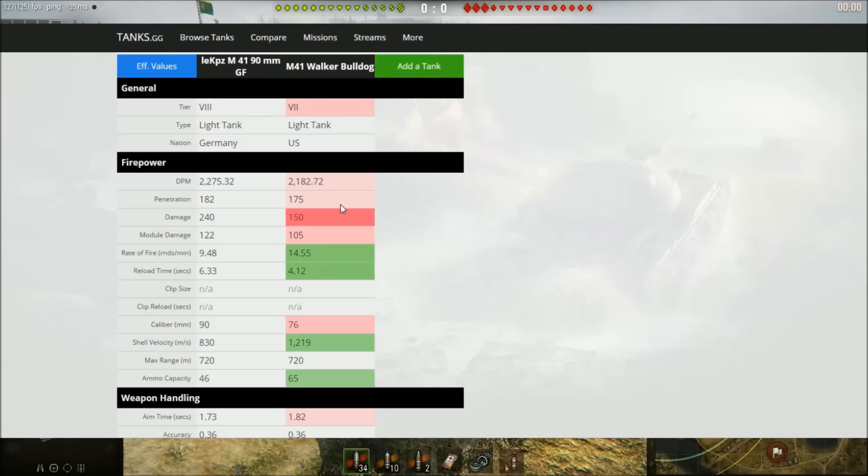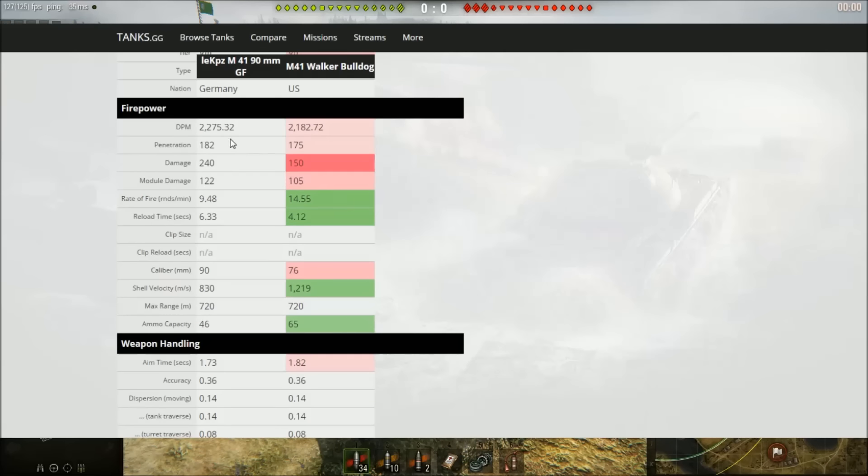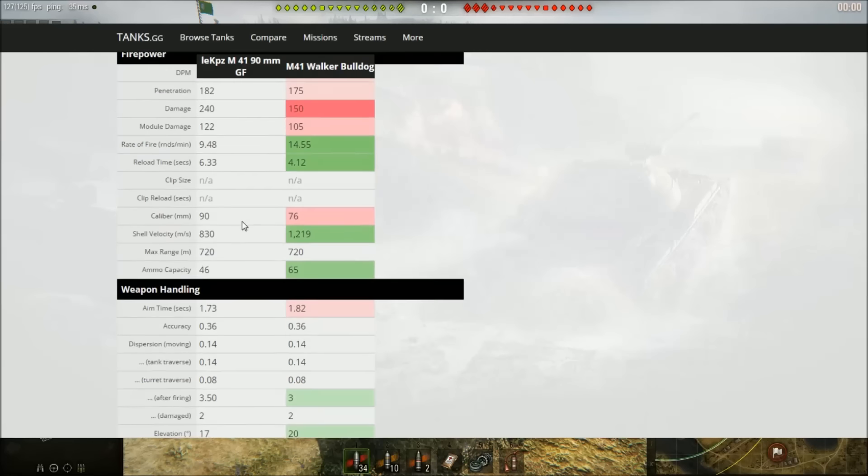The GF gets slightly higher DPM - not much but it makes a difference - and slightly higher penetration. Better DPM, better penetration, better alpha damage. However, the rate of fire isn't quite as good as the single-shot gun on the Bulldog. The shell velocity is not very good at all - 830 meters per second - which means when sniping, shots take a while to reach distant or moving targets.